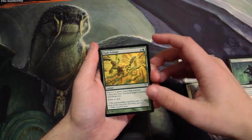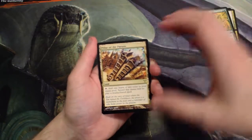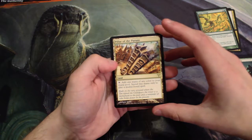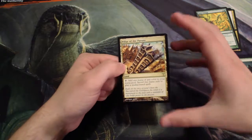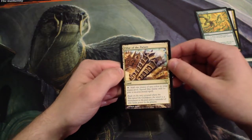Flash Foliage, and then our rare — a Pillar of the Paruns. So this is a land. It taps to add one mana of any color to your mana pool, but you can spend this mana only to play multicolored spells, which is really powerful in a multicolored deck. I don't actually know the value of this; I'm sure it has a little bit, but I really doubt it's anything that significant.